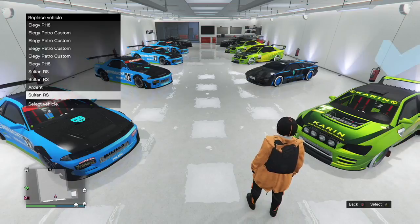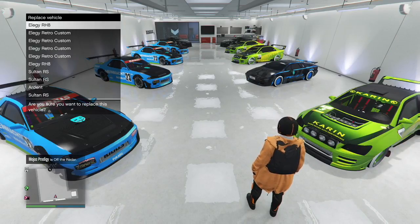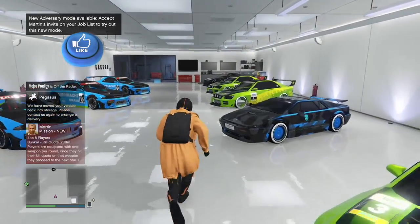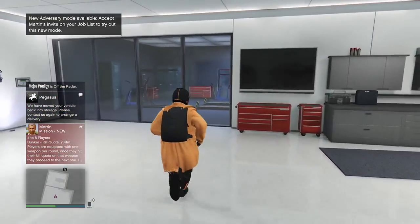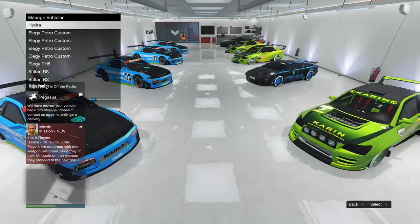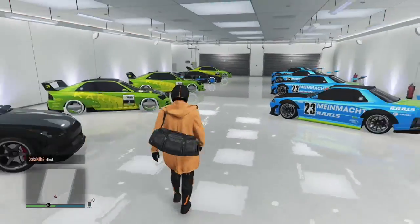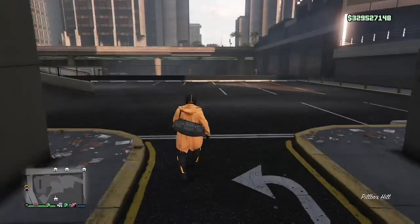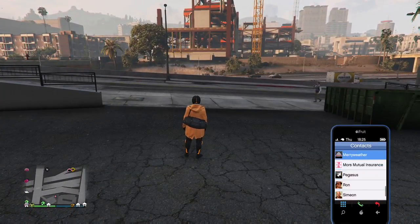Once you spawn back in, your character will be there and the vehicle selection menu pops up. Go ahead and select the car you don't care about — I'm selecting my RH8. Once you do that it looks empty, but if you go over to the blue circle, check this out — it says Hydra right there. We've successfully put a Hydra in the 10-car garage, just like that.